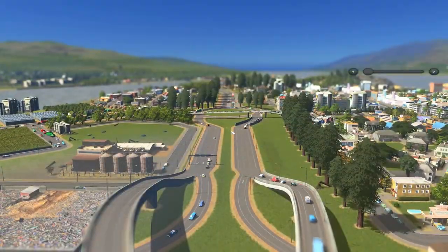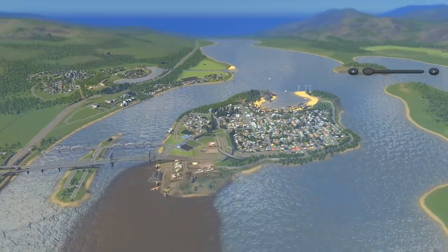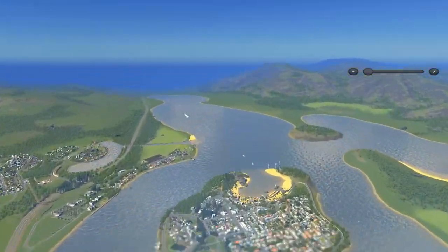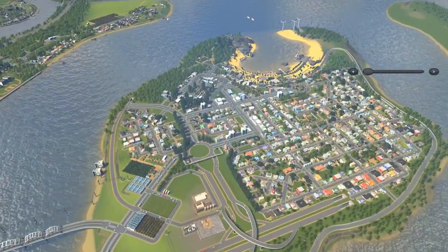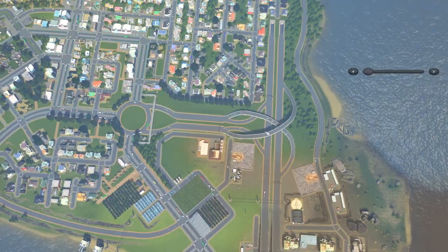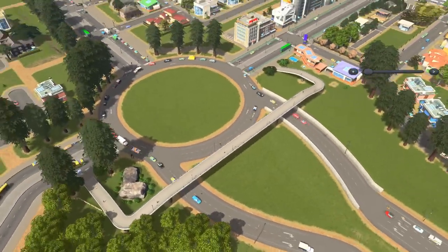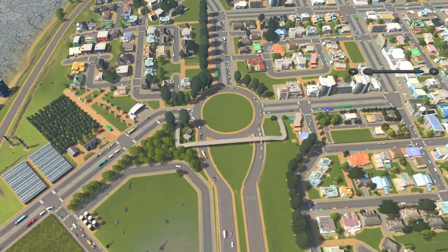So this is where we started, right on this island here perched in the middle of the Burguzian River, which flows all the way out to sea and comes from a lake at the bottom. This is the vanilla interchange the map generates with, and these are the roads where you start building from. We started off with a nice little roundabout interchange and built off in three separate directions — down here, up here, and then over here.